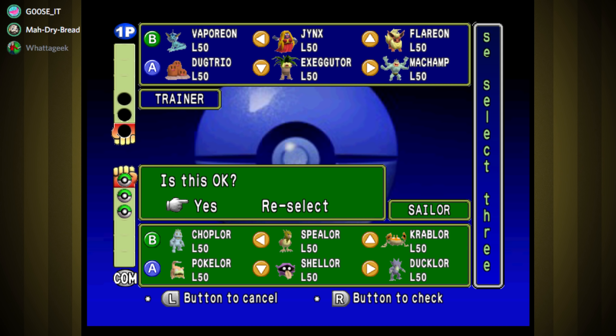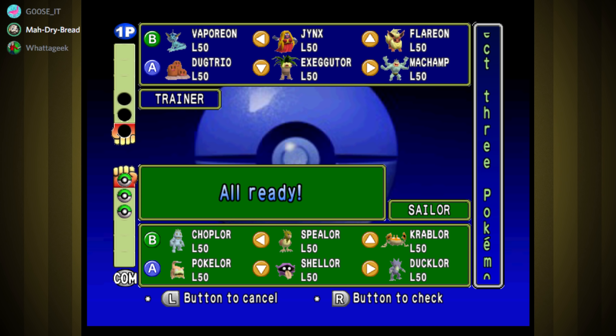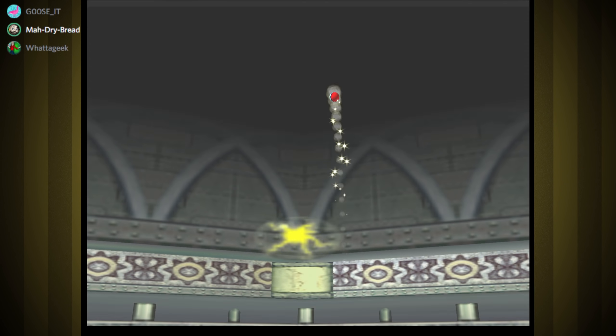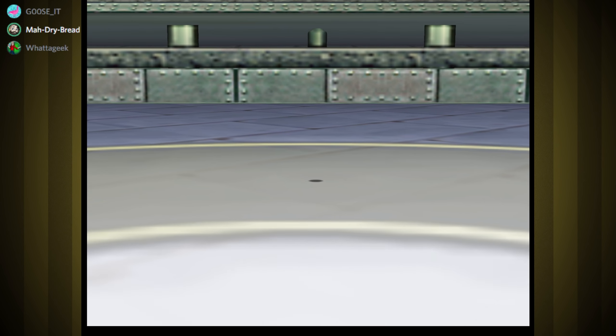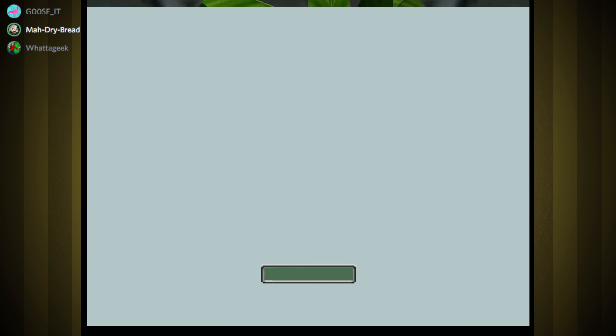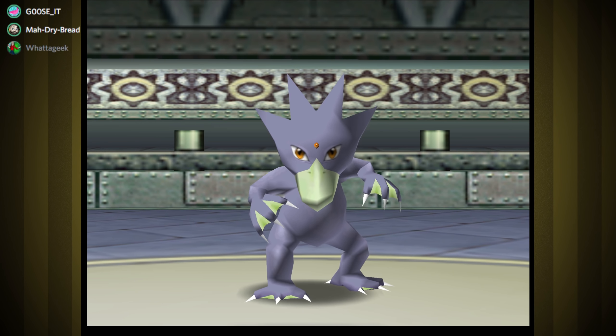So he's got lots of water types. Exeggutor, Jinx. Machamp is fine — he's a solid one to pick if you just need an emergency guy who hits hard. I like the orbs of electricity in the gym.